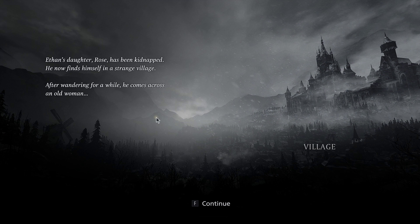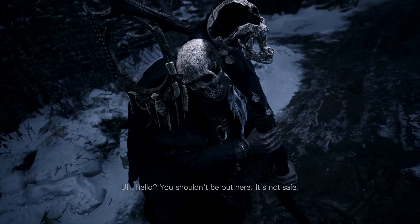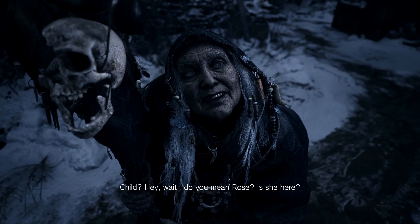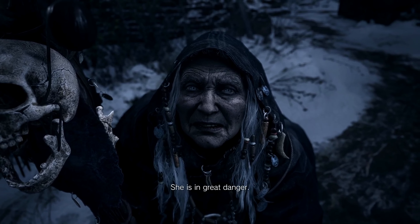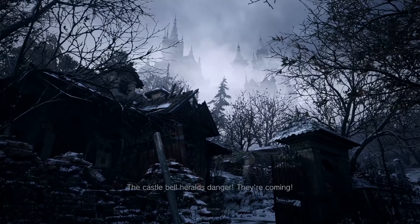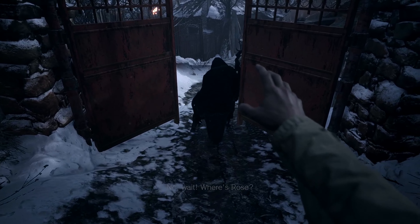Ethan's daughter Rose has been kidnapped. Now he finds himself in a strange village. 'After wandering in life and in death, we give glory.' 'Hello, you shouldn't be out here, it's not safe.' 'What the hell? Hey, can you hear me?' 'It's you - the child's father. Rose is in great danger since Mother Miranda brought her to the village. We have fallen into darkness.' 'What are you talking about? The monsters... the castle bell heralds danger. They're coming!'